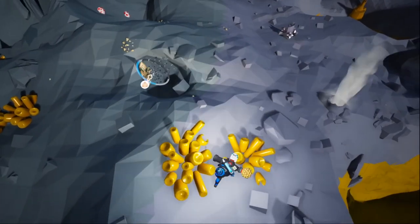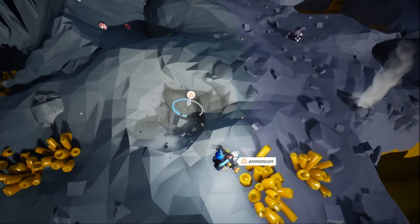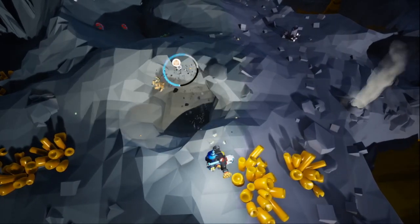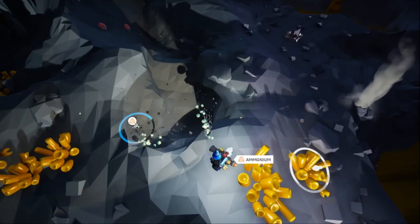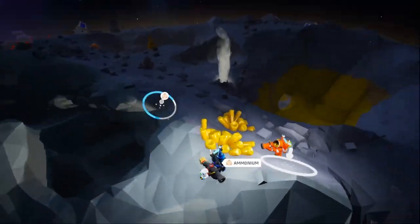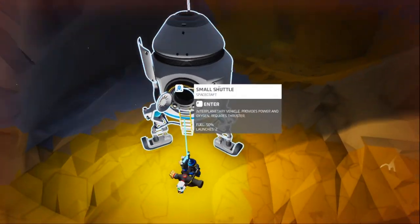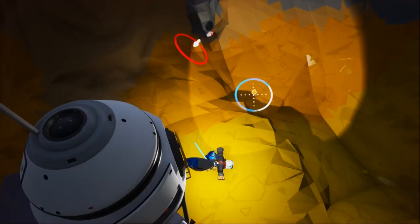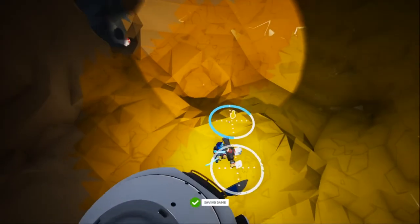That means we get one trip back. That's why I got some ammonium — ammonium is how we build those engines. What should I be collecting? Look for tungsten, but we're gonna have to go underground to find it. What does tungsten look like? It is green.